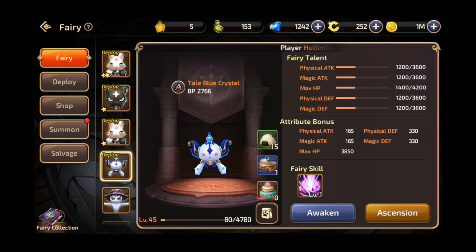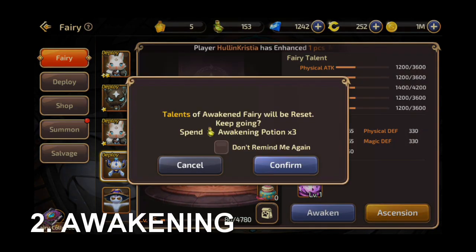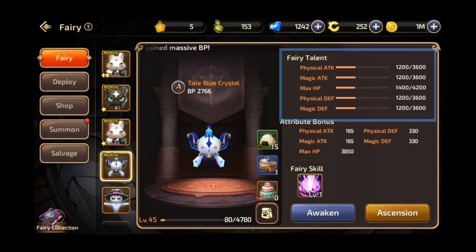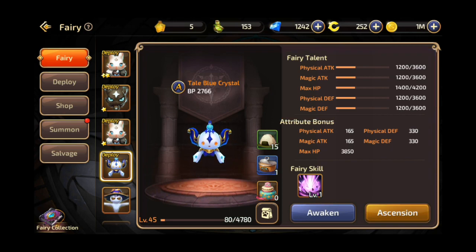Another way to strengthen your fairies is by awakening them. If you look at the details of your fairy, you'll see the fairy talents. When you summon a fairy, they have default fairy talent values, and in order to change that, you must awaken the fairy. You will need awakening potions, which you could get from the rare eggs or buy from the fairy shop. If you do the awakening, the game will assign random values to those talents. Why don't we try it and see for ourselves?